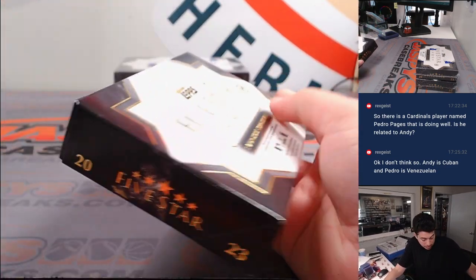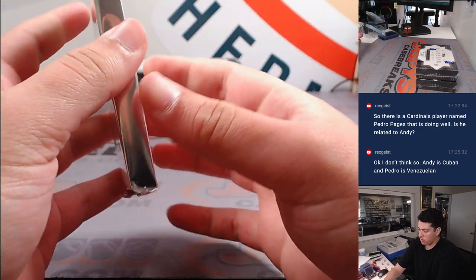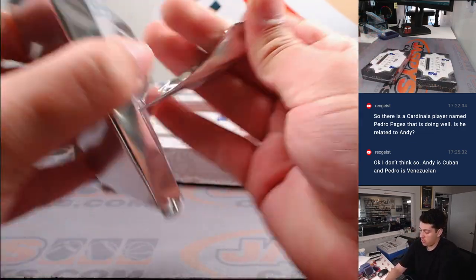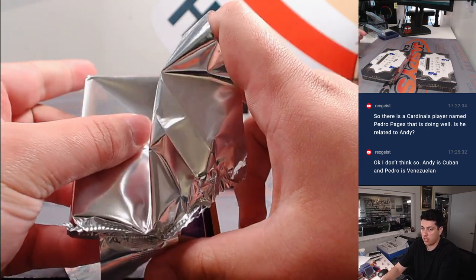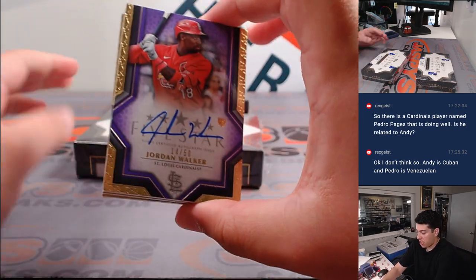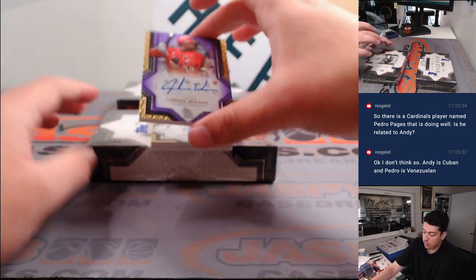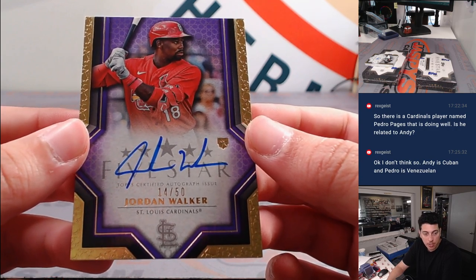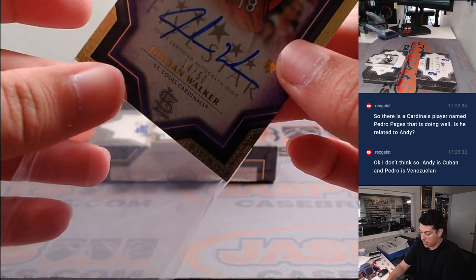More 180s. Here we go with box two. There's three cards in here. We have three cards — I know he got sent down, but still think bright future for this guy. 14 out of 50, Jordan Walker on the rookie autograph there for St. Louis, going to Lauren. Congrats on the hit, Lauren.